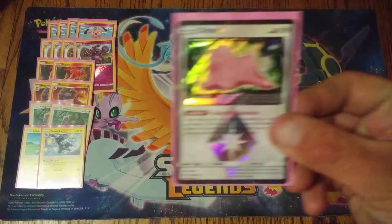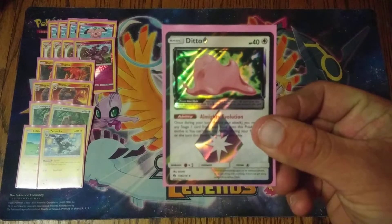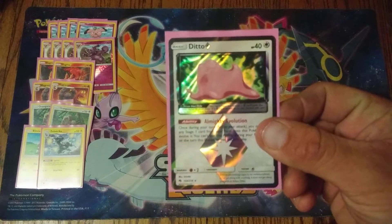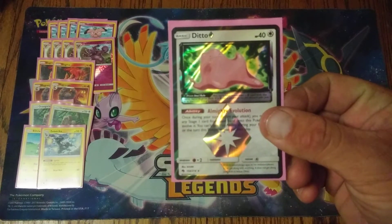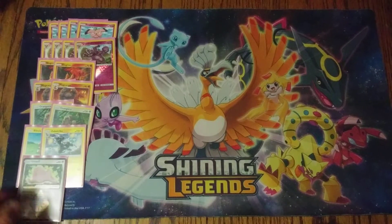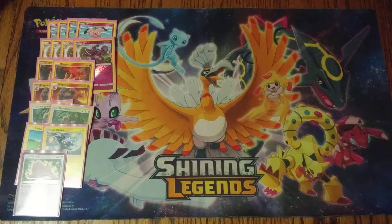The last Pokemon we run is one copy of Ditto Prism Star, because we do play several Stage Twos and Stage Ones in this deck. Ditto can become a Granbull, a Magcargo, or a Zebstrika potentially. One copy of Ditto Prism Star, and that is it for the Pokemon — no Tapu Lele or anything like that. It is a shrine deck, so we try to stay away from GXs as much as we can.